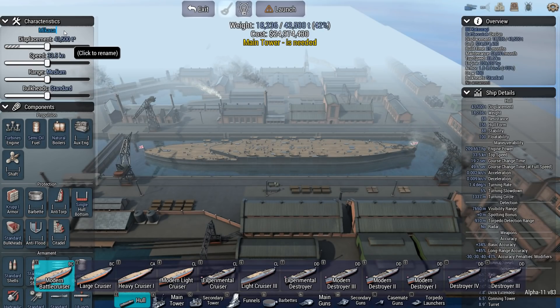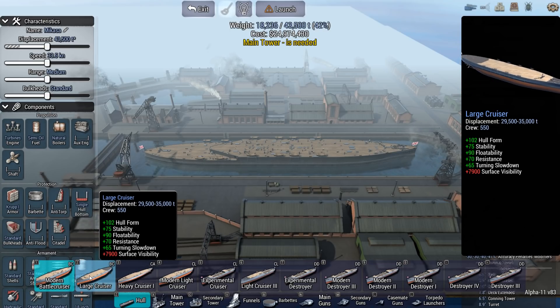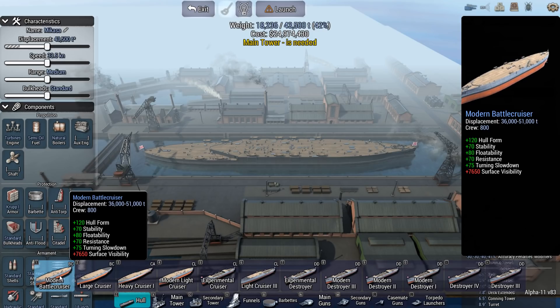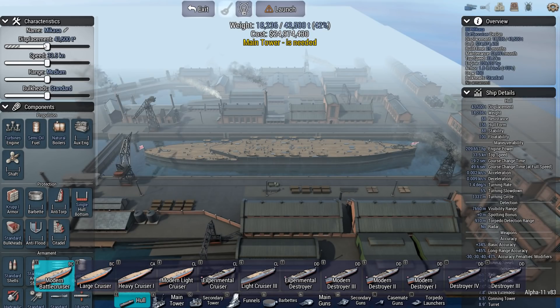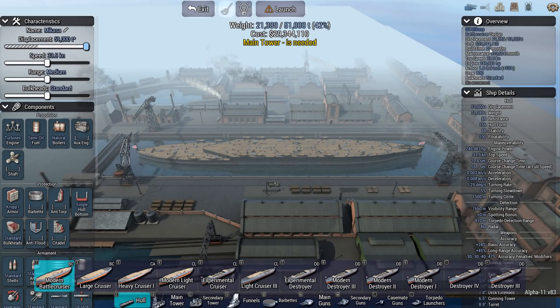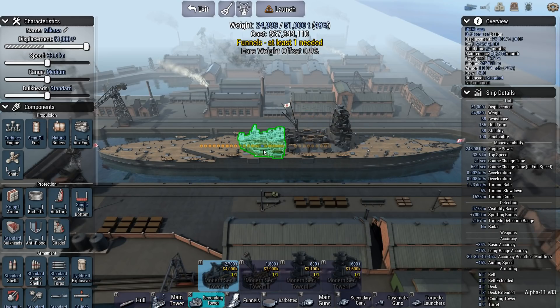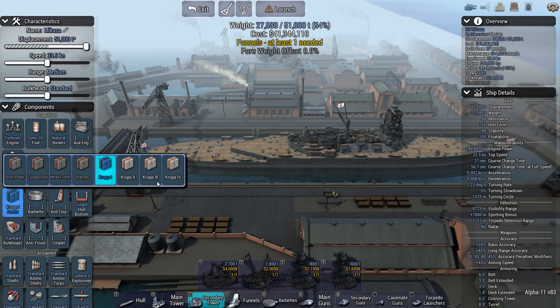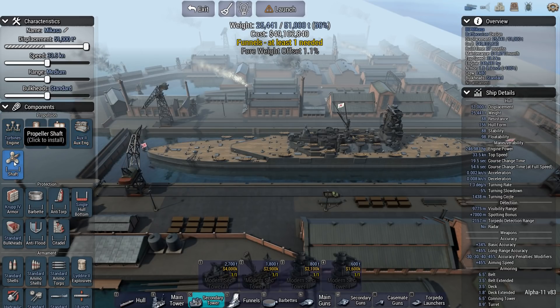Alright, let's first rename her Mikasa. I have the option between the modern battlecruiser or the large cruiser. Now I only have 51,000 tons to work with, so it's not like I'm going to be able to get up to 60,000 tons even if I wanted to. Considering the build time, it's currently already 25 months — if I slide this up, that takes another two months. So I have to keep this number below 36. I'm first going to put on the main stuff and see what that does with the design time, because I think it might not be as easy as I would like.